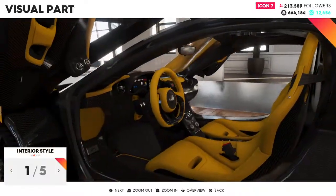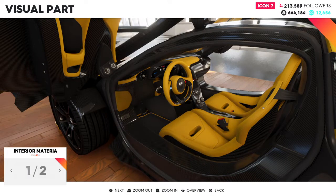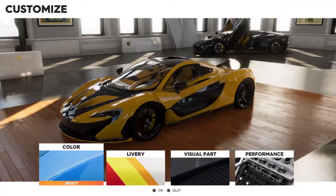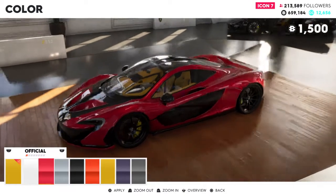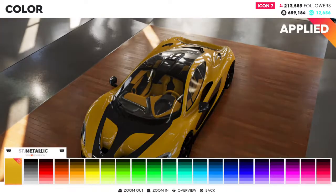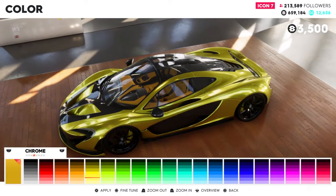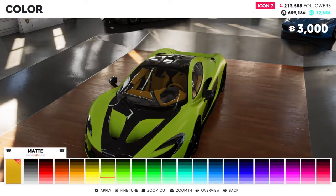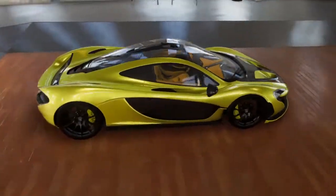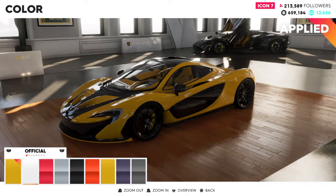Let me see the whole car — zoom out. They need to sort this feature out because I can't see the whole car, but I'm going with that. We're gonna make it sway on the inside. Carbon insert — can't change that. Let me see the colors though. Chrome — chrome yellow is a bit much. Yeah, I'm not feeling that. We're sticking to the original yellow.